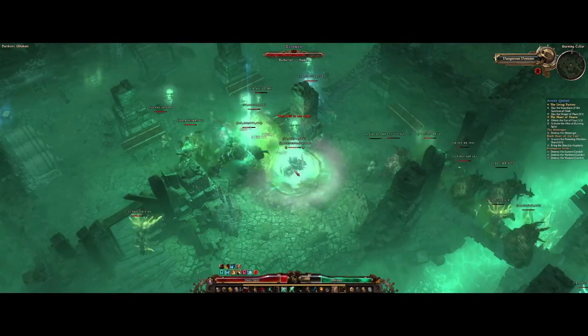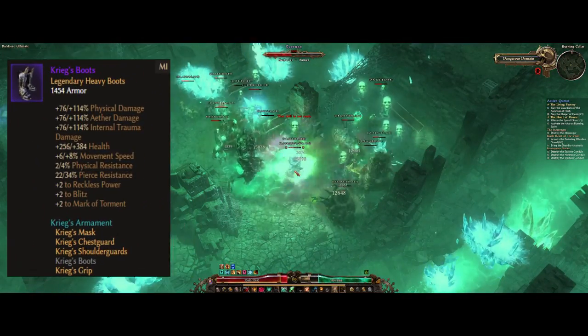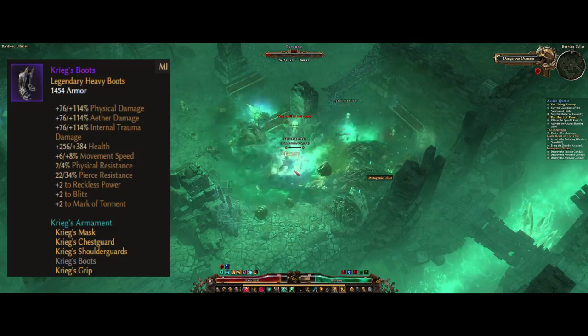Another spot I want to mention is at Malmoth Outskirts, and here you want to run south until you get to the cellar. Then go west until you get over the bridge for the dynamite spot. Right next to it you have another that's inside the scrap pile, so you do get two dynamites here for each run. Also at this area it is used to farm for the Boots of the Crag set, and it can be dropped from the boss Terranox.